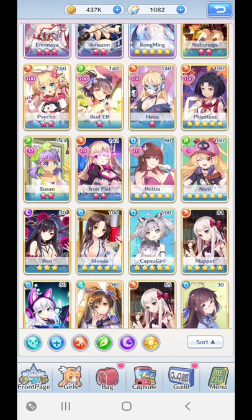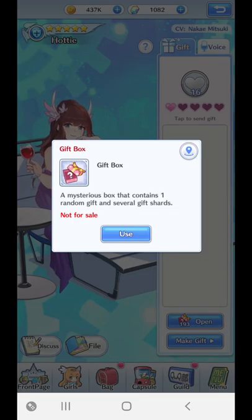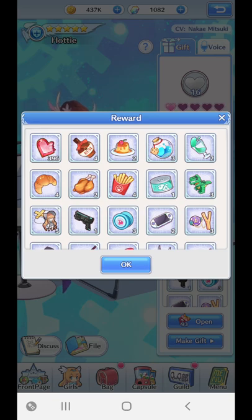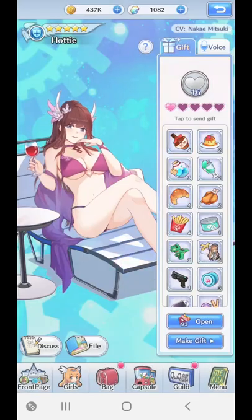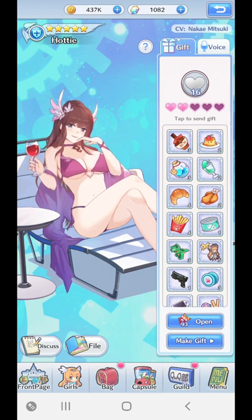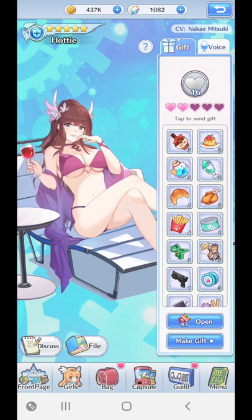The way this works is — let's use someone who hasn't been fancy, let's use Hottie for example. You've got your gifts, which are at the bottom right hand side. When you press open the gift box, you press use, then all of these different types of items appear. You can give them each different type of gift. There are certain gifts out of these categories which are better and more suited for that girl — they will like it more, as they say.